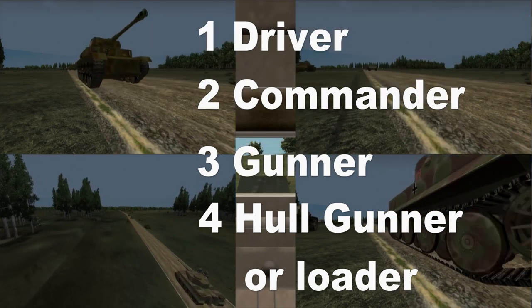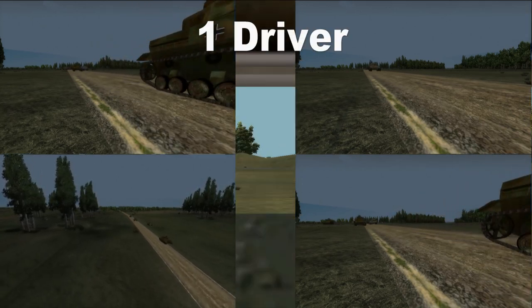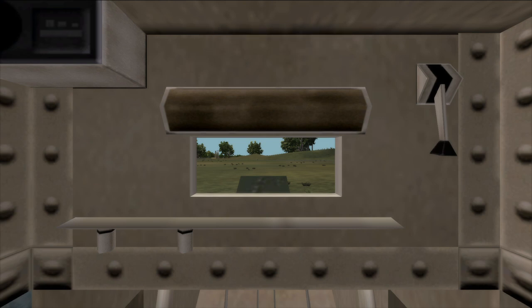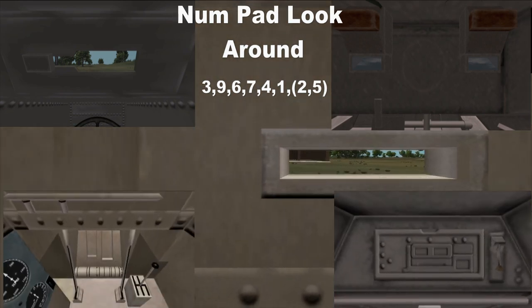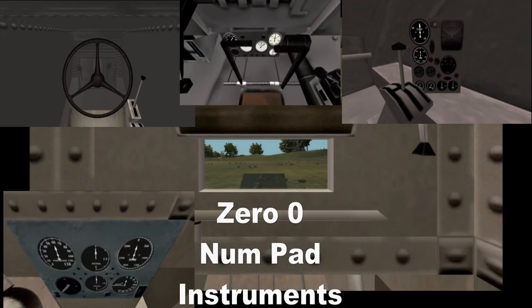Each position can have slight variations, so you should check those out while offline. The person who selects the vehicle and spawns in will always be the driver, whether you're multi-crewing or not. The driver is responsible for operating the vehicle. Some driver positions only have slits and/or hatches to look through. You can use the number pad 3, 6, 9, 7, 4, 1 to look around the inside and out through some of the side slits if it's one of the smaller vehicles.